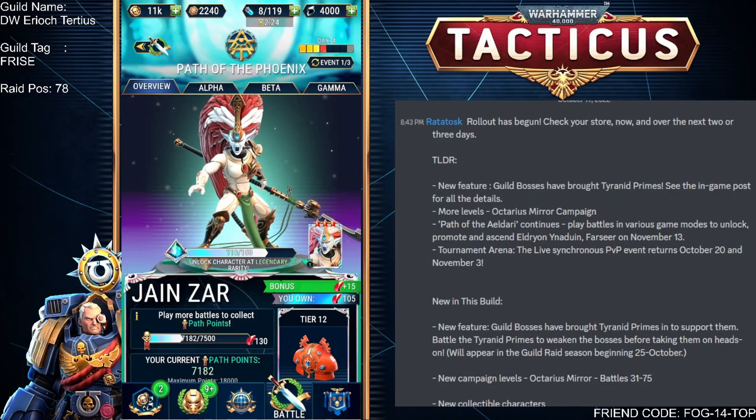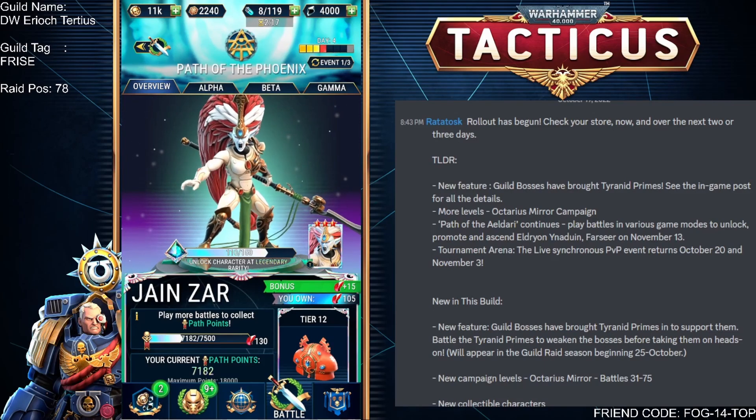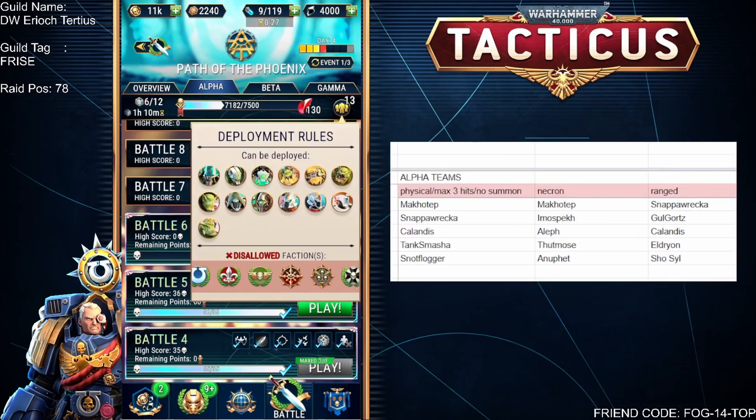The Jane Zara event — how are you guys doing? I've managed to get 110 out of the 150 shards, with a total of 7,182 out of 7,500 path points. I'm hoping I'll hit that 7,500. For the Alpha path I'm using Makatep, Snakarekka and Calendis for the first four battles at silver/silver 2. I didn't manage battle 5, so I threw in Snopflogger as well. If you have Tank Smasher, he's another one to throw in there — but bear in mind those two last characters don't have a ranged attack, so you'll need a third attempt at the path to clear all requirements.